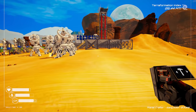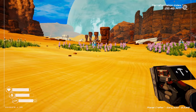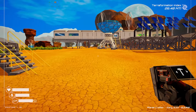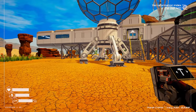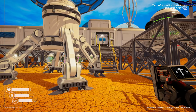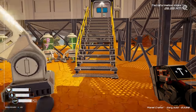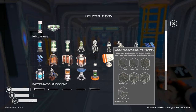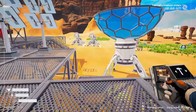Now let's work on the communication antenna. I don't think there's going to be any communications coming from it yet, but we might as well build it and see what it does. I feel like it needs to go on top. Let me grab the materials and get that knocked out.